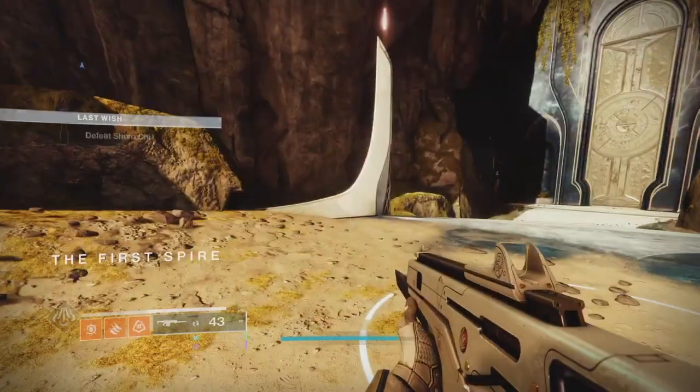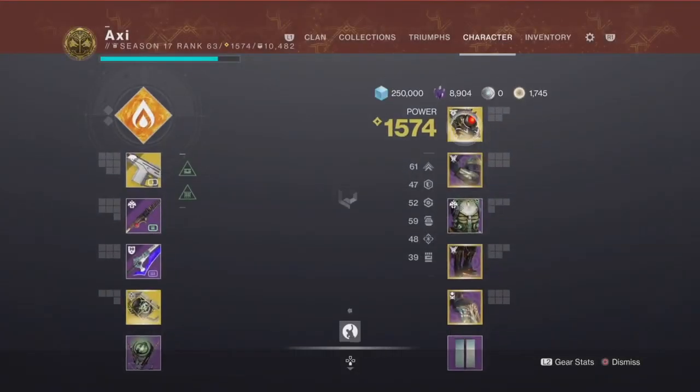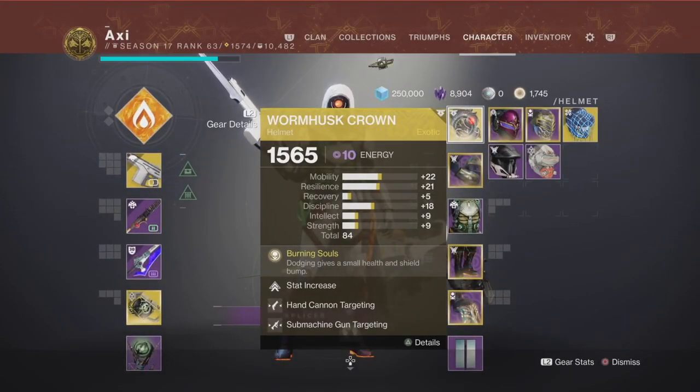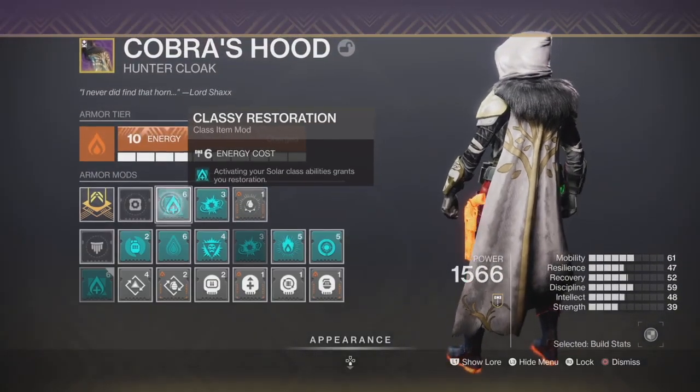I'm about to show you how you can go from 1% health to 100% health in less than a second. What you want to use is the exotic Hunter Helmet, Wormhouse Crown, and the Artifact mod for this season, Classy Restoration.